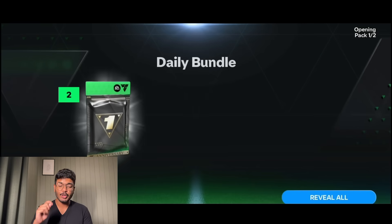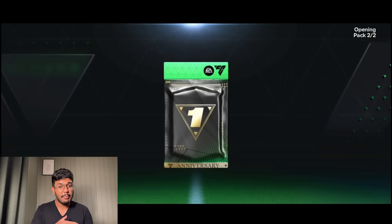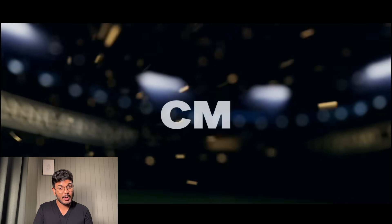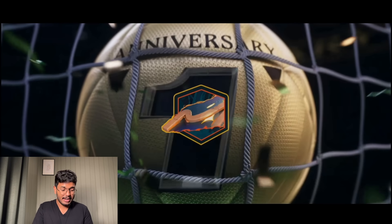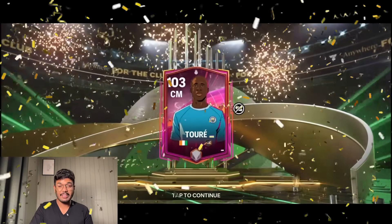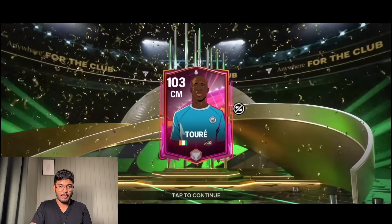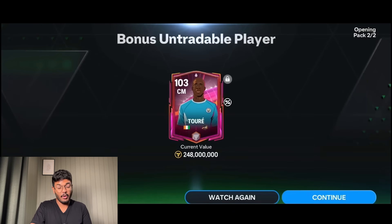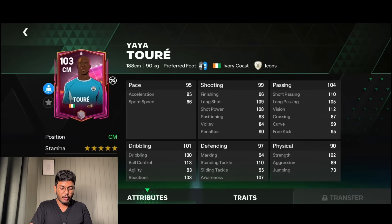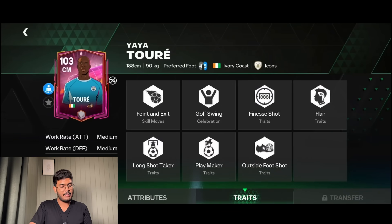I want to show you this 97 to 103 daily bundle pack in the store. I got extremely lucky - I packed the best sentiment in the game right now, highest rated with some of the best stats: Yaitori. I was very, very happy with that pull - no complaints. When you pack the highest you're not gonna complain. The stats are rock solid - five star weak foot, playmaker, long shot, short pass, finish short, lots of skill moves.